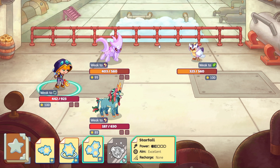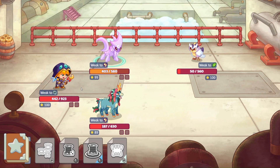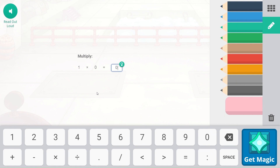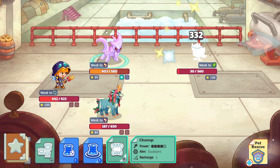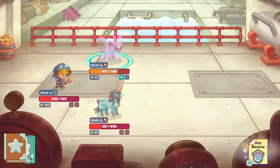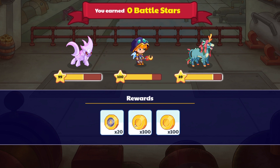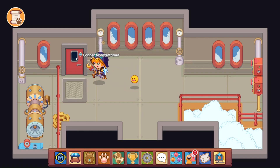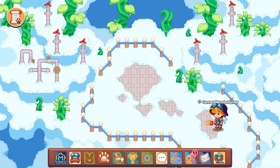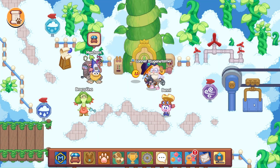We'll go ahead and do Starfall again — get three hits in there. One times zero — that's going to be zero. Let's go ahead and take a Chomp and this battle will be over with. Let's open this up and continue. Nothing at all. So we will go back to the beginning of Skywatch and head back around and see what we can find.